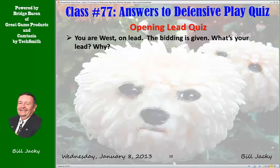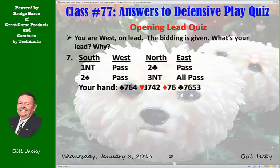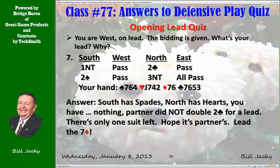Hand 7. You're West on lead again. The bidding goes: one no trump, pass, two clubs, pass, two spades, pass, three no trump. This is your hand. Listening to the bidding: South has spades, North has hearts, you have nothing, and partner did not double clubs. Well, there's only one suit left — diamonds. So lead it. Lead the seven of diamonds.